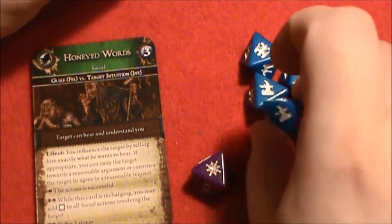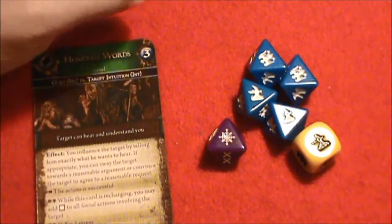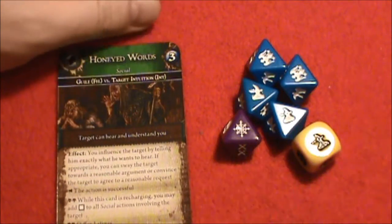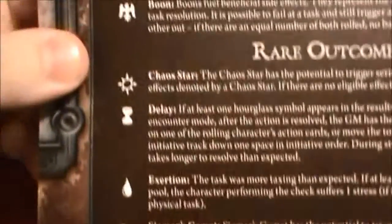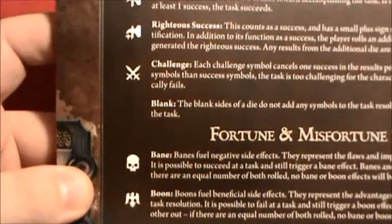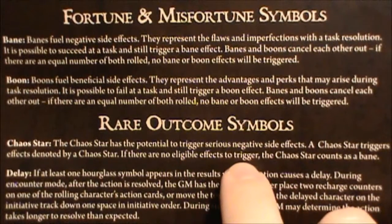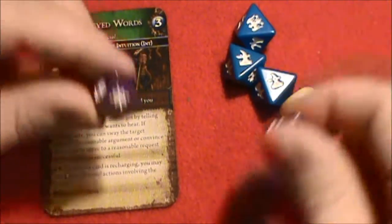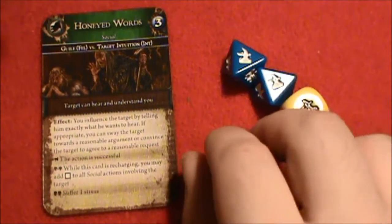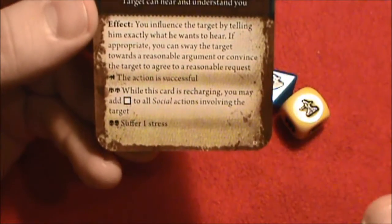Here we have two Warhammers, three Warhammers, a Chaos Star, and two Boons. I need to remind myself exactly how the Chaos Star works. On the back of the Warhammer Fantasy Roleplay Rulebook it lists the different die results and what they mean. With a Chaos Star, if there are no eligible effects it counts as a Bane. So that Bane cancels one of the Boons — those are removed, leaving one Boon. That's not high enough to trigger anything on this card. But we have three successes, so our action was definitely successful.